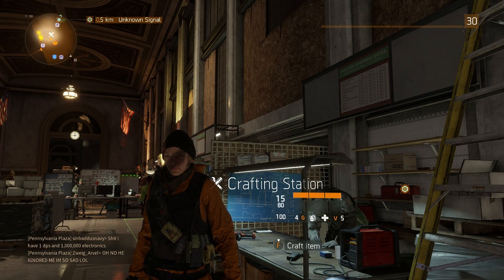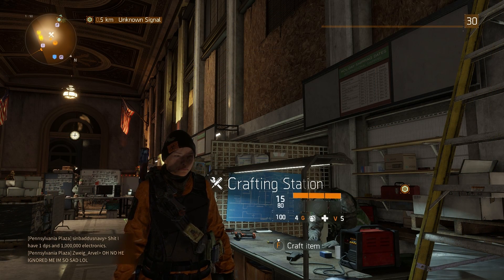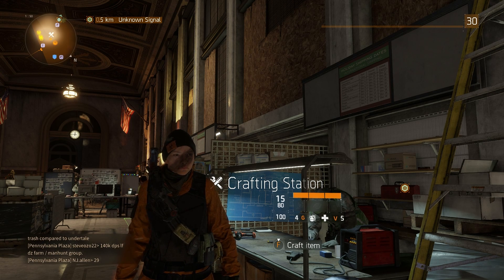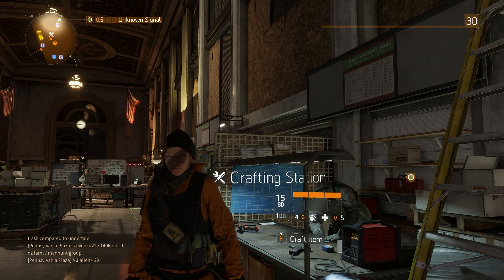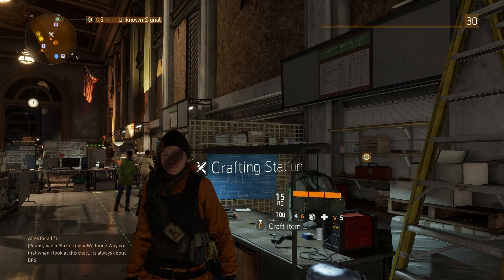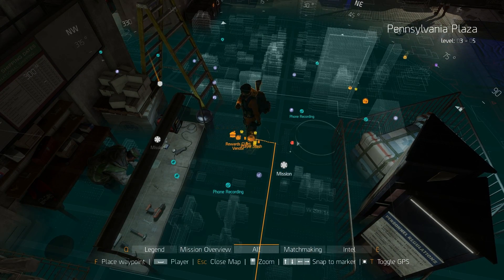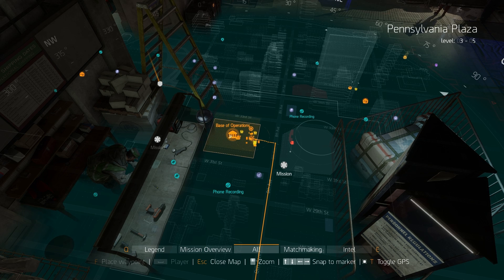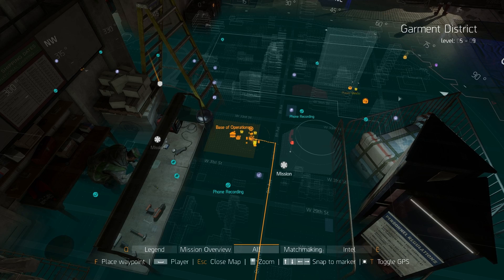There are two things I recommend if you're going to do this. First, install or reinstall The Division onto an SSD hard drive, because the loading times are quite brutal when switching between two characters. Second, do this at one of the safe houses rather than the base of operations, because at the base you spawn outside and have to walk inside which wastes time — the safe house is much quicker and more efficient.